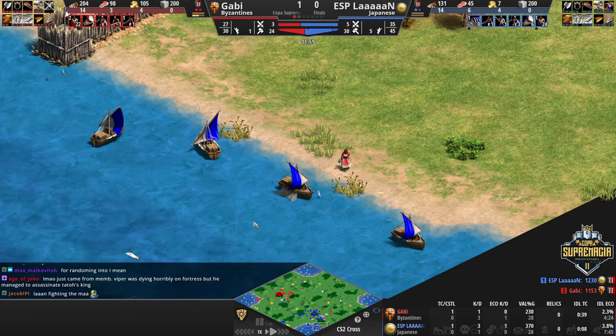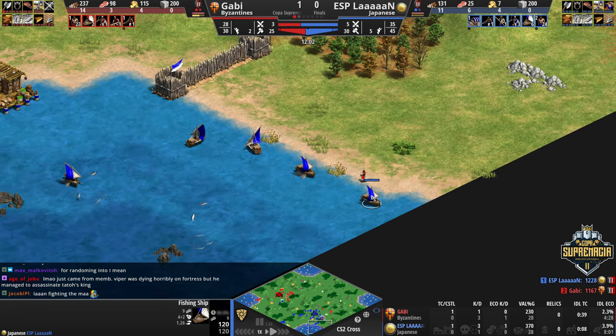I've watched many games on Cross when I edited the map for the last T90 Titans League, and I've been wondering about this trick for a long time, and now Lan finally pulls it off. All you need is 2-3 fishing ships and you can completely block off the dock locations.